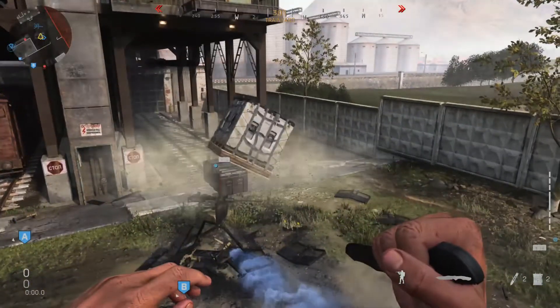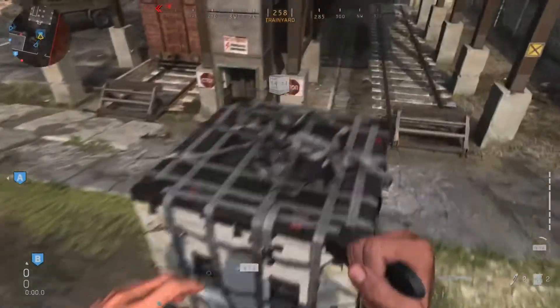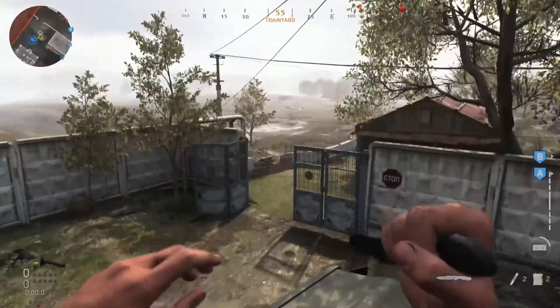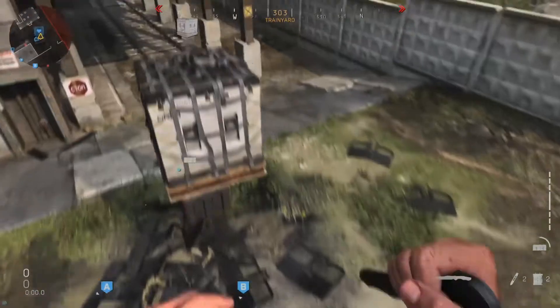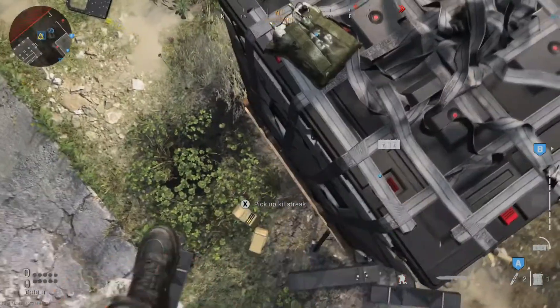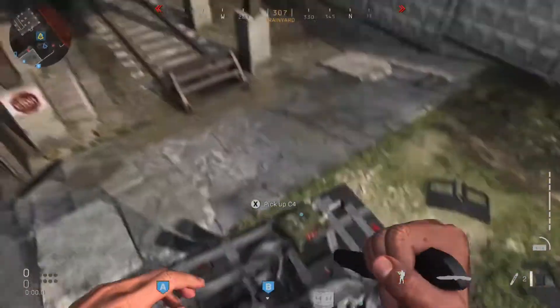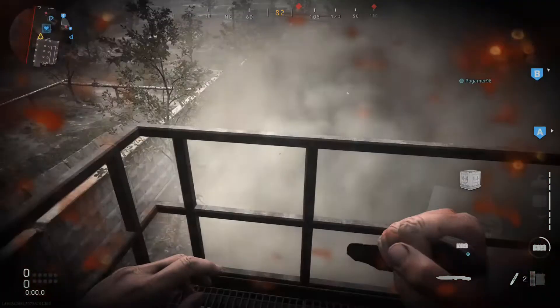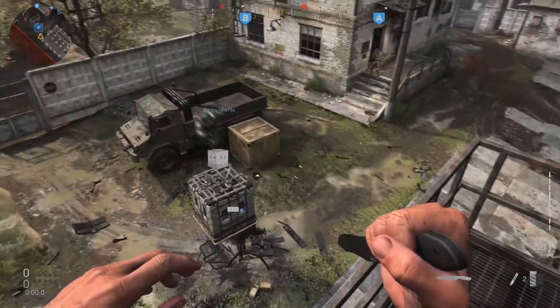What you want to do — there's a method on how to stack these. You're gonna quickly lay down your field order care package first, then throw down your normal care package in the exact same place, and then quickly place down the turret, like seen in the video, on top of the care package markers. If done correctly, the care packages should stack on top of the sentry turret, like seen.